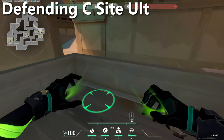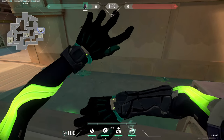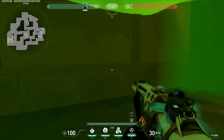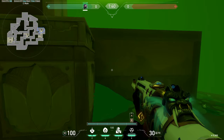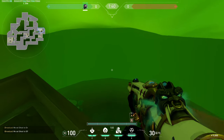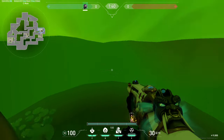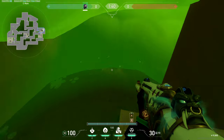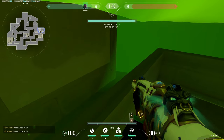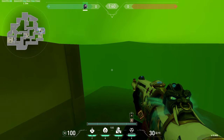For defending C site, standing on top of site you can alt down into the water — the attackers have to run through the C main choke and through the water to get onto site. You have a lot of options: play on the ledge on top of site looking down on anyone running through main, play on top of the box, or play back and hold one side while a teammate holds the other so there's no way for anyone to sneak through your alt.